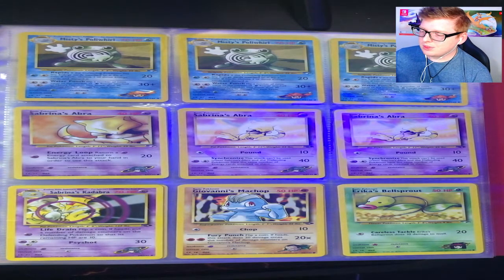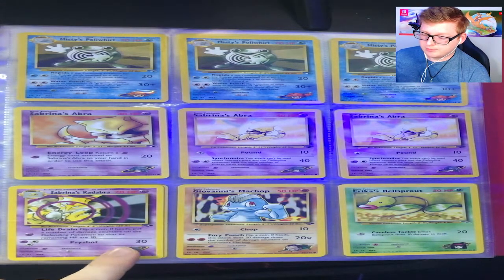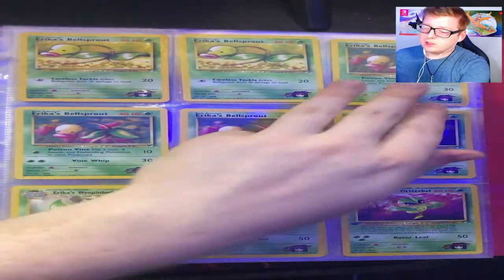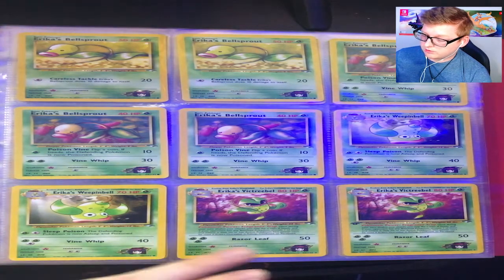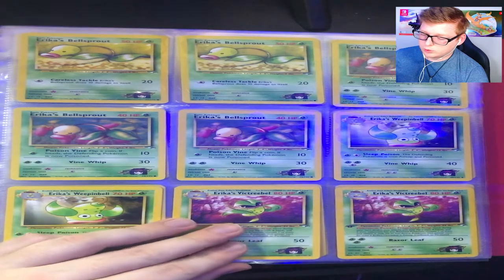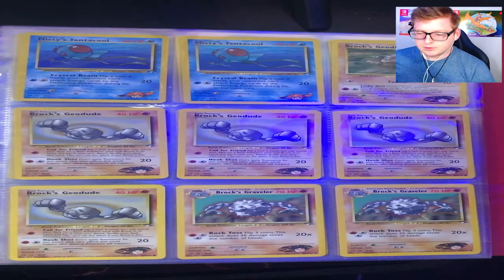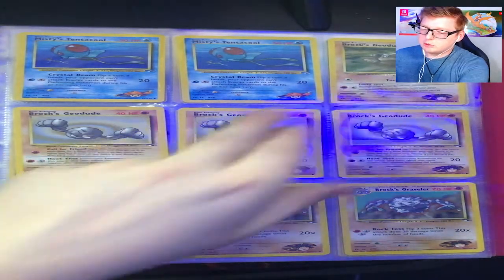Misty's Poliwag, Misty's Poliwhirl — that's our boy. Sabrina's Abra from different sets, Sabrina's Kadabra, Giovanni's Machop, Erica's Bellsprout — that's another double print that Erica got in one of her Pokémon in the same set. Then we got Erica's Weepinbell, Erica's Victreebel — which does have a first edition one from Gym Heroes that's holographic, though I'm not sure if it's supposed to be.